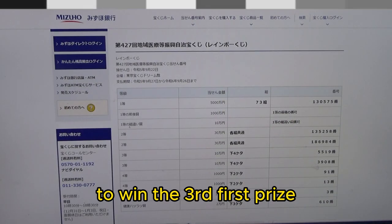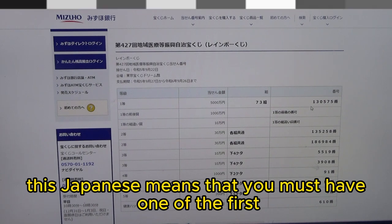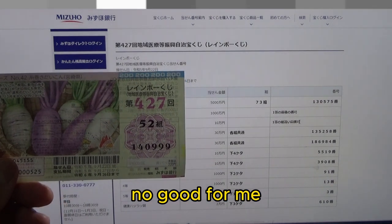To win the third first prize, Juman En, you must have one of the first prize numbers from either end, and you can have any grouping number. No good for me.